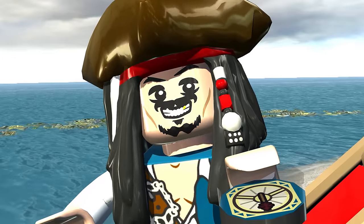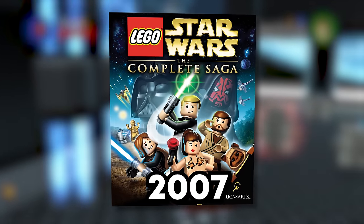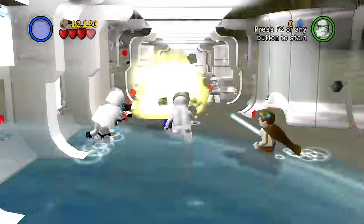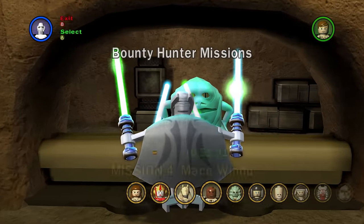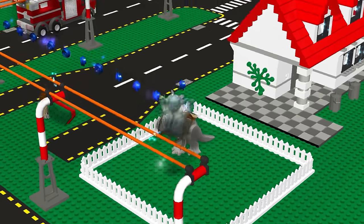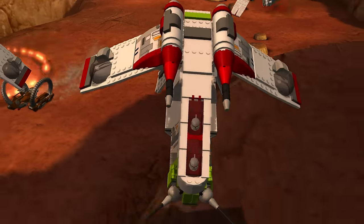Starting off where it all began — LEGO Star Wars: The Complete Saga. There are 62 levels in the complete saga: 36 main story levels, 20 bounty hunter missions, and 6 bonus levels. A lot of you may not agree with me on this one, but I gotta give it to Gunship Cavalry Original.